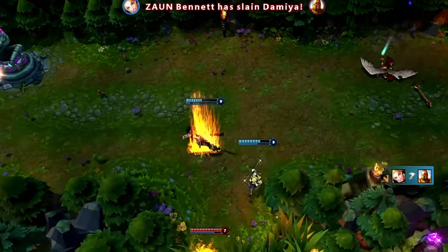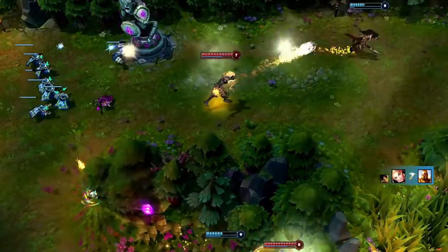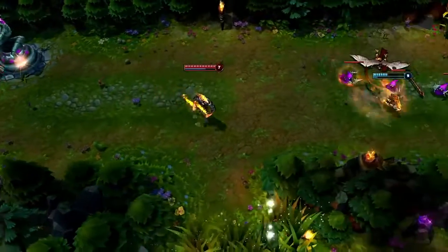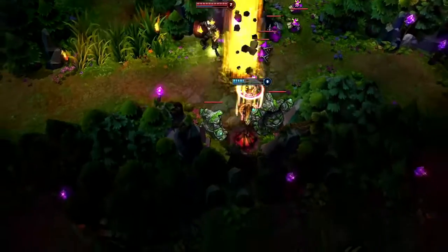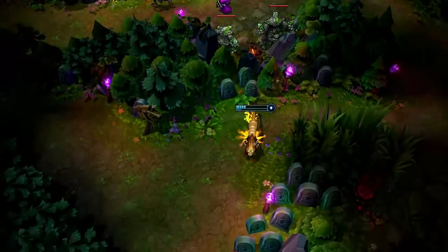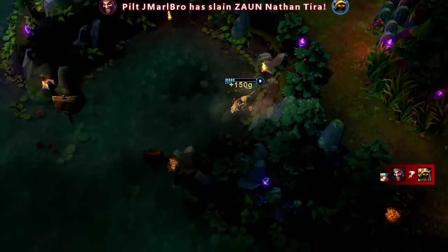After Nidalee and Lux take down Kayle, she turns to get back to her side of the map. However, Brand flashes over the wall to chase her down. Nidalee pounces away and then heads for the wall by golems. Note that Nidalee saves the Pounce cooldown until she gets to the wall, hopping over it and heading for the Baron Pit. She pounces over that wall and out of the fight.